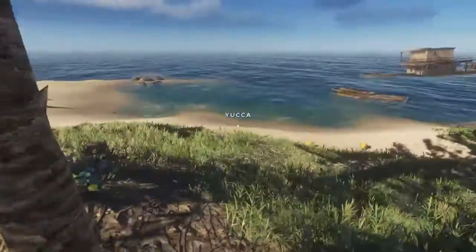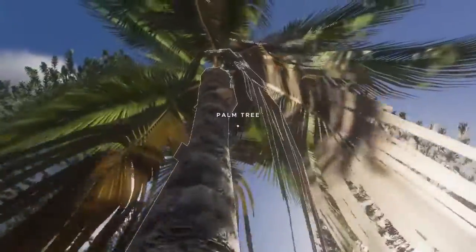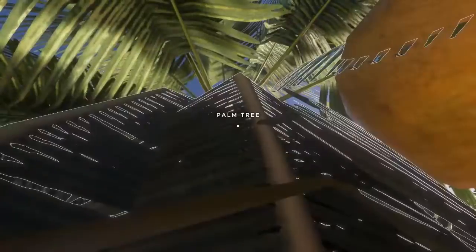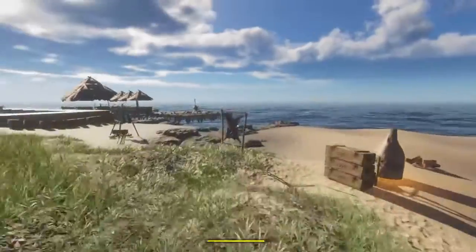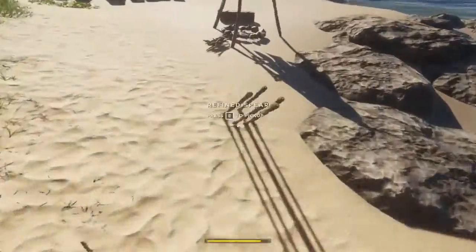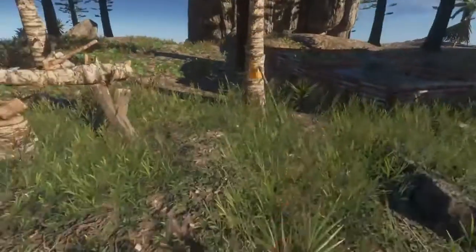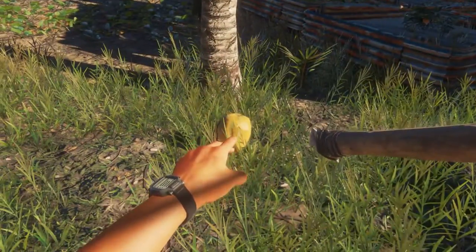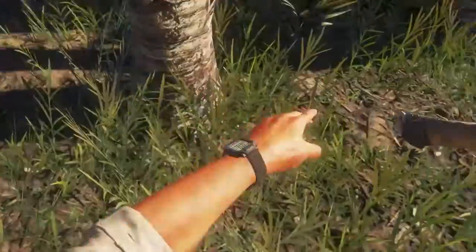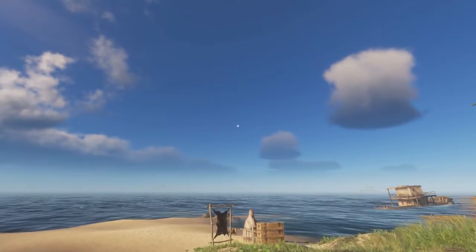I don't know if anybody's ever noticed, but you can climb trees. I don't know if I've ever shown you in any of the episodes. But you can climb trees — pick coconut — go back down. I've been wanting to try this too, so let me see if I can. If we throw this, can I knock a coconut down? Oh, look at that! I did not know you could do that. That is awesome. Threw it into space — right out of the atmosphere.